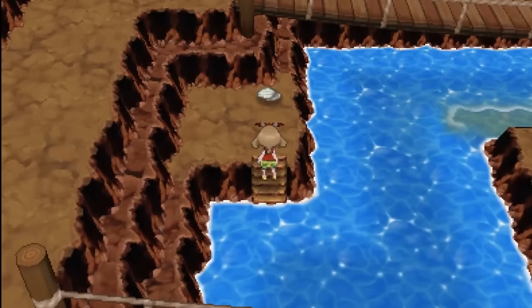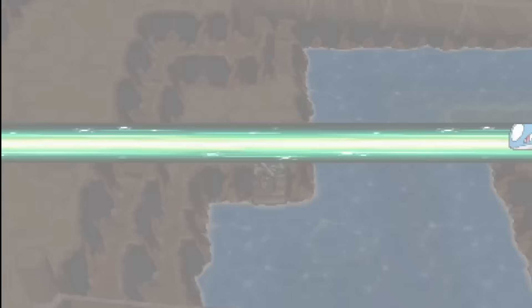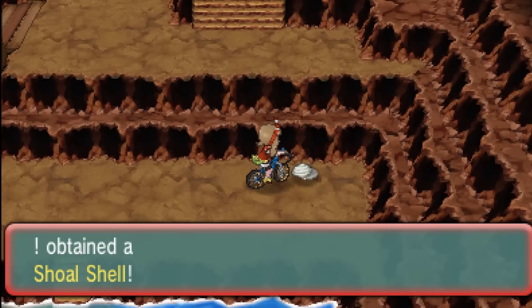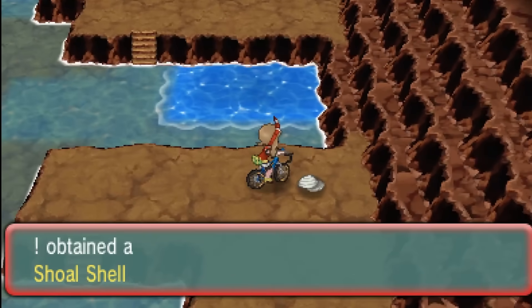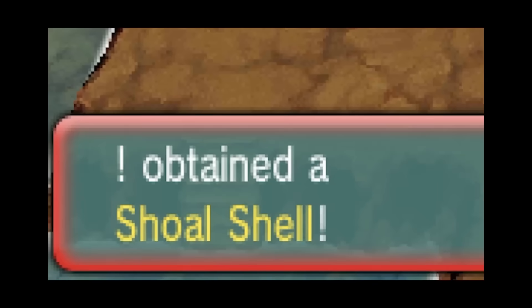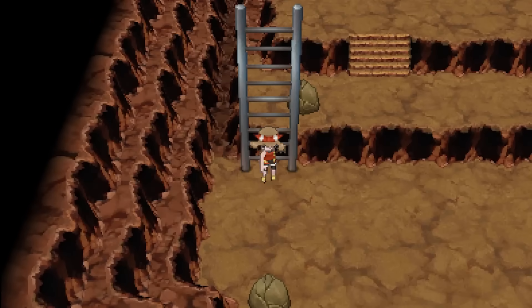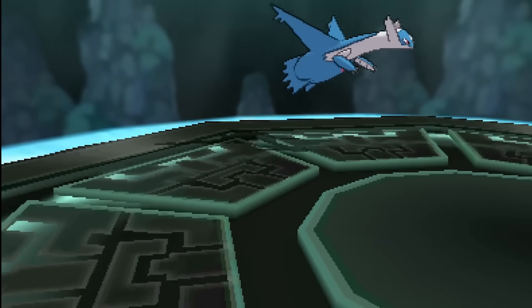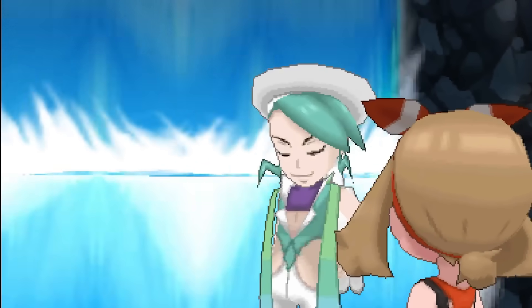The next Megastone quest has us visiting Shoal Cave above Mossdeep after clearing out the Team Magma base. Shoal Cave is a fun little Megastone side quest that forces you to explore the cave at different time frames if you want to see the entire thing. From the moment we arrive in the speedrun, we experience the high tide version where most of the cave is flooded, requiring you to surf to the deeper depths to grab a bunch of Shoal Shells. We will have to wait until low tide to come back and snag another two stones. But in the meantime there's plenty of story to cover: Tate and Liza's gym, beating up Team Magma again underneath the ocean, saving the world from Groudon with a Master Ball, then wiping the floor with the final gym leader, Wallace.